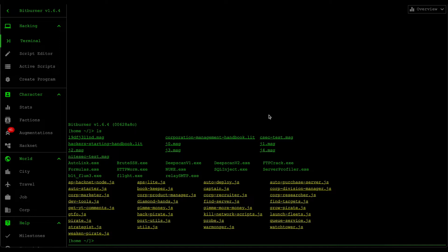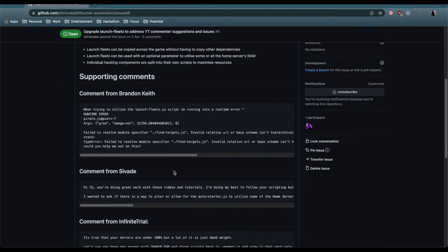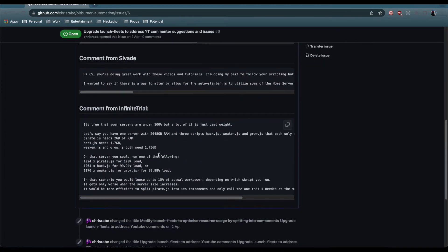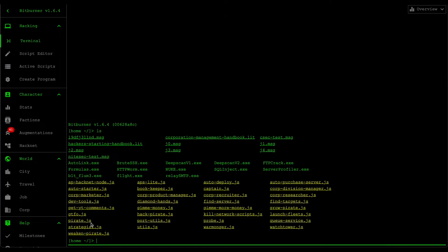It's definitely going to be quite a long video, so hopefully you stick with me. The first change I made was splitting the pirate scripts into multiple components. There was a comment from Infinite Trial saying that by splitting the launch fleets into multiple parts, you can maximize the number of hack, weaken, and grow threads that can run within your server, thus maximizing resource allocation. I created three separate scripts: weaken pirate, hack pirate, and grow pirate.